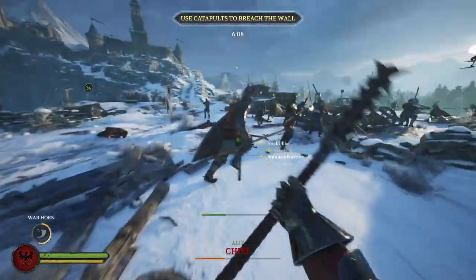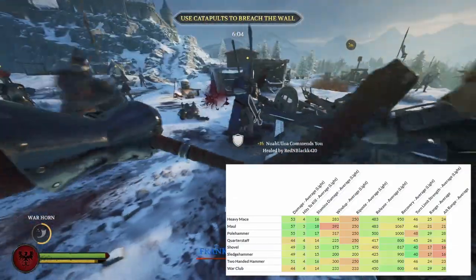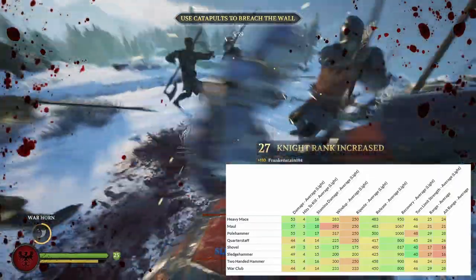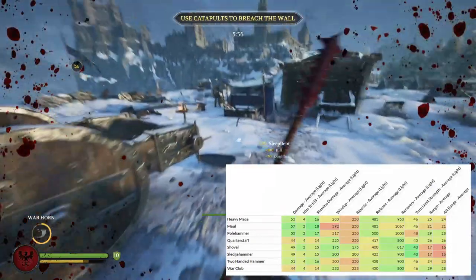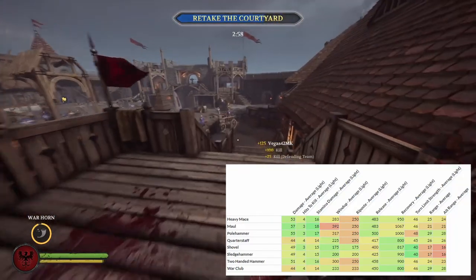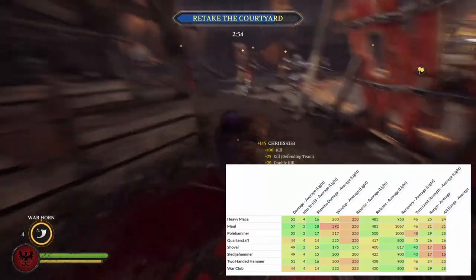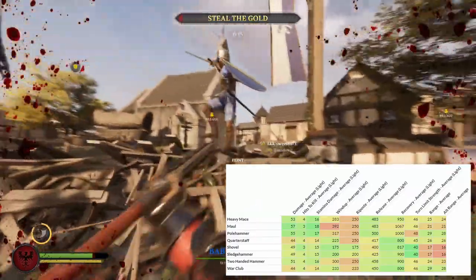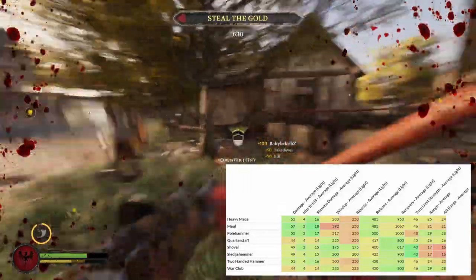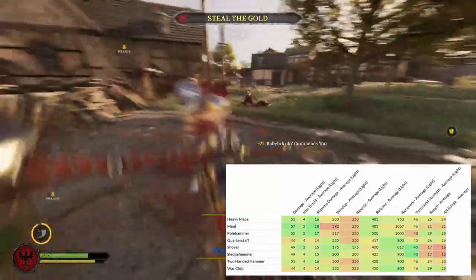Based on the two-handed blunt weapon comparison on polehammer.net, the speed stats have changed a bit since we last viewed a comparison. We now have new categories like windup, release, recovery, and turn limit strength, which are all ways that the speed stats affect weapon performance. Looking at all these numbers, the heavy mace is quite literally the middle ground in almost every category — it isn't the fastest or deadliest blunt weapon, but that makes it completely reliable and easier to master.